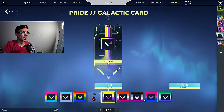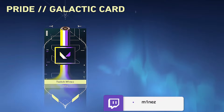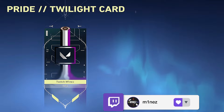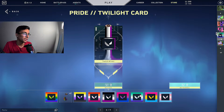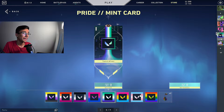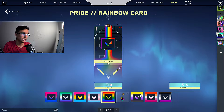The first one we got here is the Pride Galactic card — the purple and yellow combination is pretty cool. We got a Sherbet card, pretty cool. We got a Twilight card — I really like this one, it's clean with a purple, white, black, and grayish combination. Sunset card, Mint card, Primary card, Cotton Candy, and a Rainbow card, we got different colors.